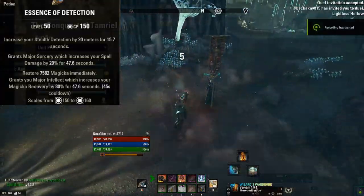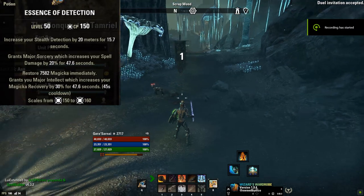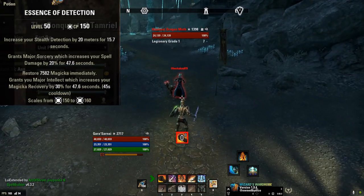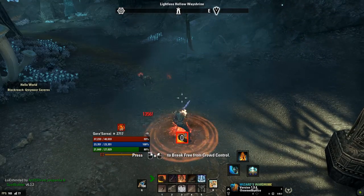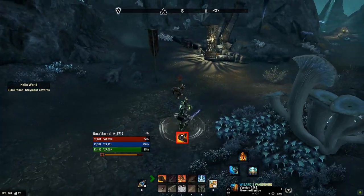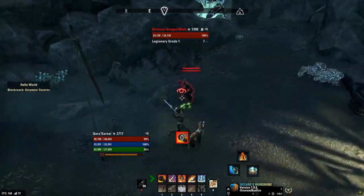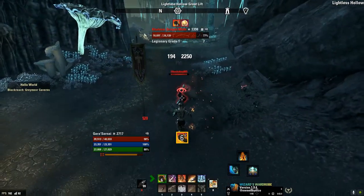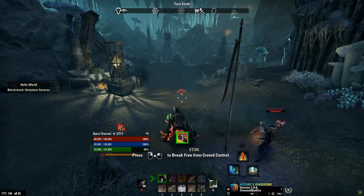Next up for number 4, we have the Detect Potions, primarily used for PvP situations where you have people using invisibility potions or sneaky nightblades cloaking away into the shadows. The Detect Potion can come in many forms, including combining stealth detection by 20 meters for 15.7 seconds with gaining resources and buffs back. While not always in usage, it's definitely nice to have quick-slotted when you need to go into Cyrodiil, Imperial City, and sometimes Battlegrounds to either finish chasing down people, kill a nightblade, or to see them coming.